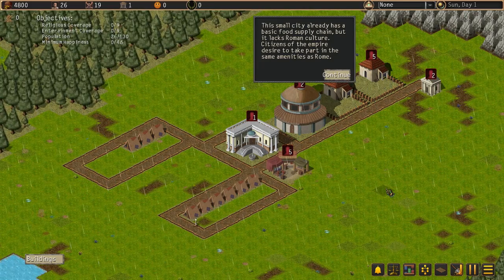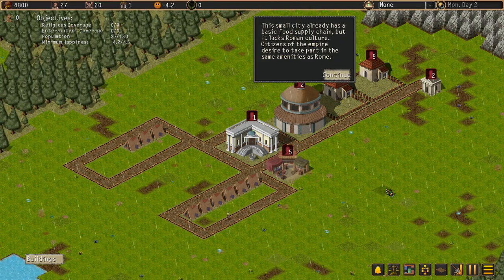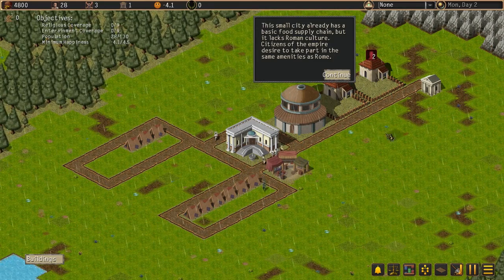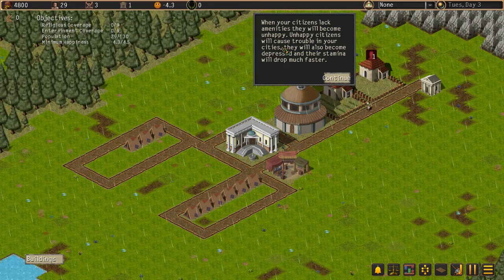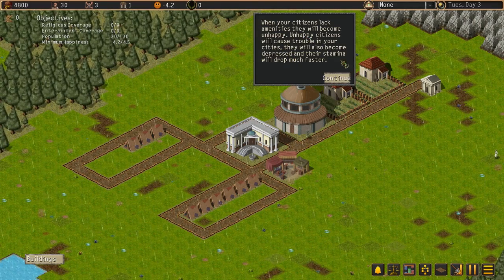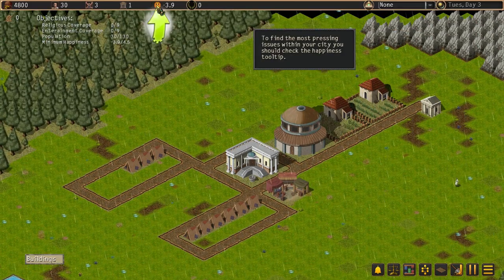This small city already has a basic food supply chain, but it lacks Roman culture. Citizens of the Empire desire to take part in the amenities of Rome. When your citizens lack amenities, they will become unhappy. Unhappy citizens will cause trouble. Let's find the pressing issues.